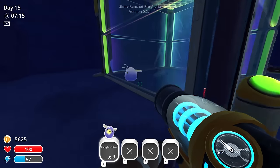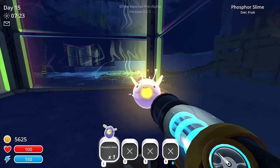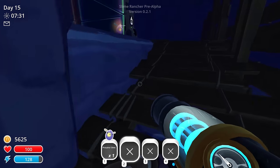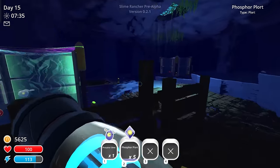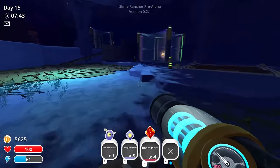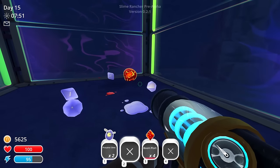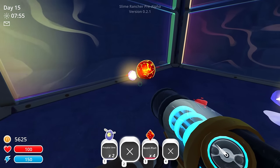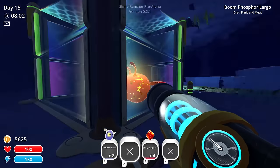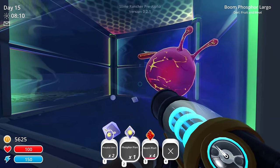Not make babies but combine. They have to eat the plorts, correct? Let's test this — grab some phosphor plorts. I haven't actually ever combined slimes myself, only ever seen it happen in the wild. Okay, we got this boom slime — have some phosphor plorts, enjoy those. Oh, there he goes! Oh look at them, they're so cute! Oh man, that's awesome looking. He eats fruit and meat — awesome.